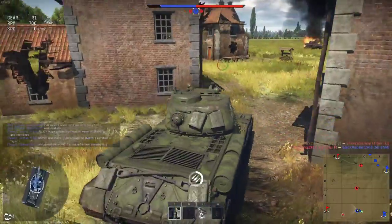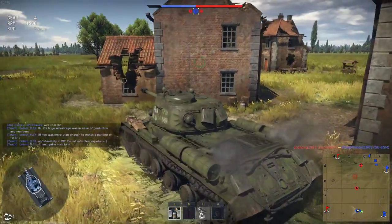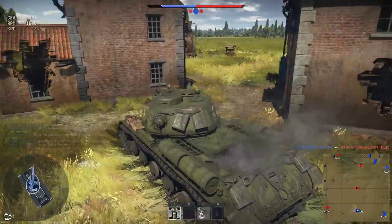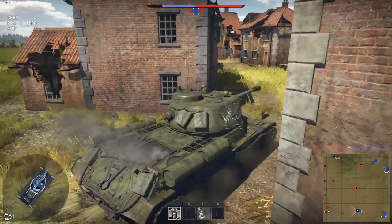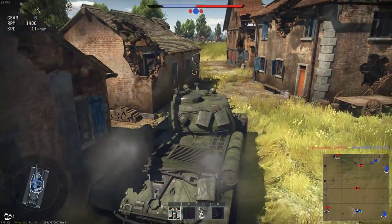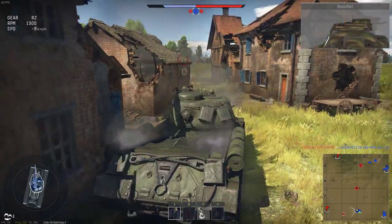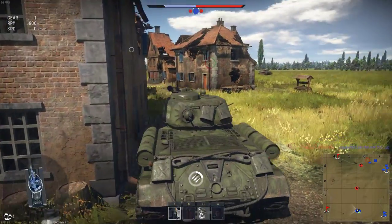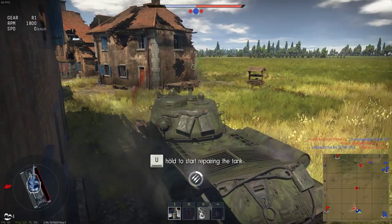We can shoot through this house at that King Tiger P. He doesn't have a lot of turret armor, but what he does have is a big 88. I assume our team is getting wrecked — with only one kill I'm on top of the team. I'm surprised they aren't just flanking us from the side.